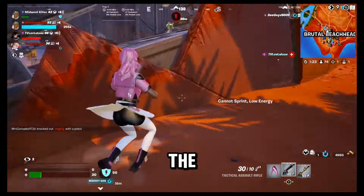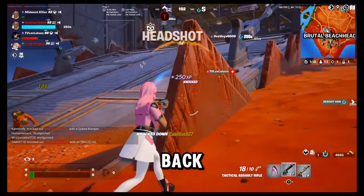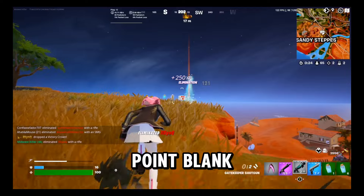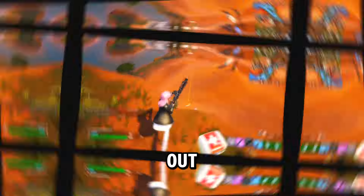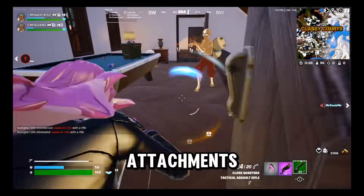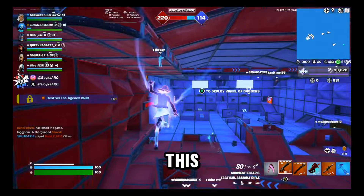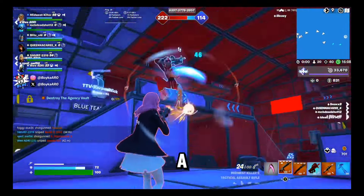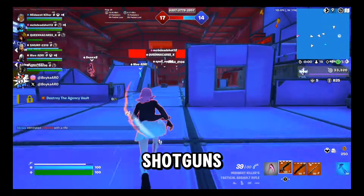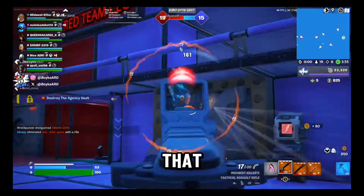Quite arguably the most disrespected and dismissed weapon in Fortnite history is back, and back with a vengeance. What makes the Tactical AR so good is she's an absolute laser from point blank to about 100 meters out. It's the only AR you can pick up off the ground with little to no attachments and she'll still do work to whoever dares enter your drop zone. I even took this to a creative match to test her hipfire with a laser attachment, and the results floored me. I was out-gunning shotguns within several meters at some point — I definitely did not expect that level of consistency.